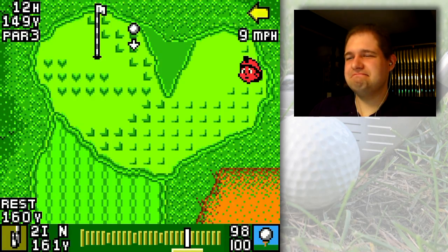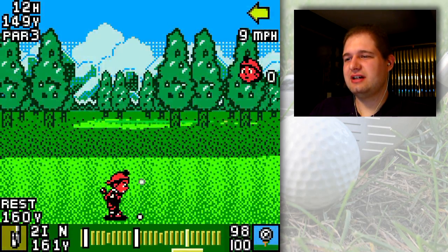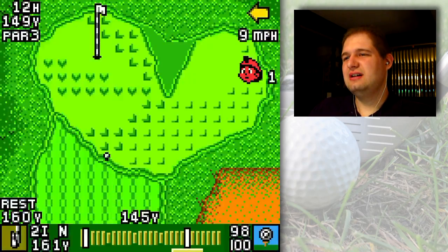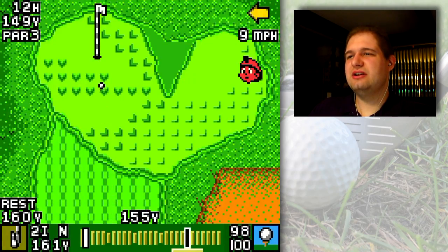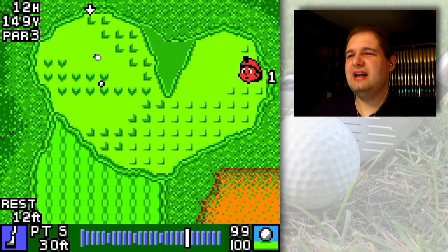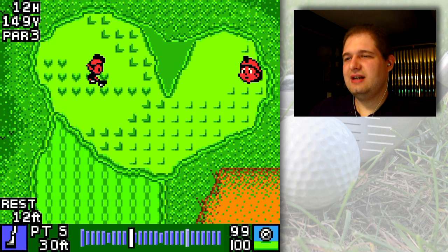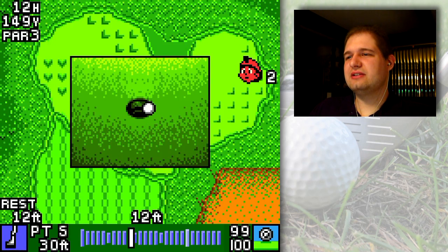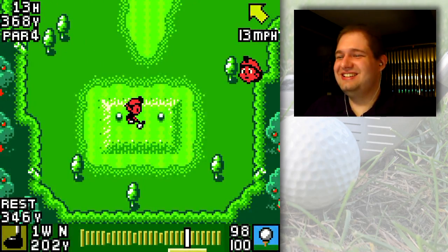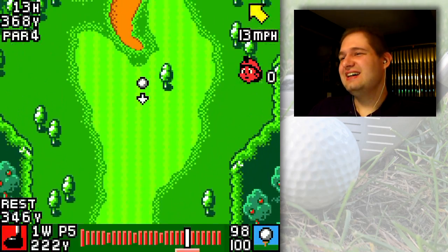That looks good for my character's height. The ball height and the distance your character hits pretty much dictates how much the wind will whip your ball around in the air. Keep that in mind as you level up your character's stats, so that you don't overdo something that'll make you uncomfortable to shoot. I'm kind of dominating this course now that I've got the hang of the timing and my character.